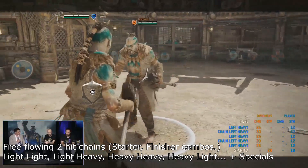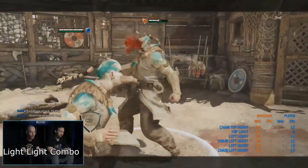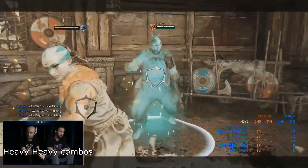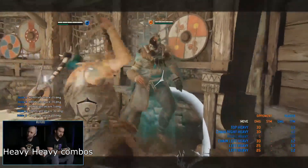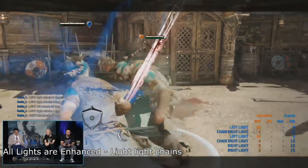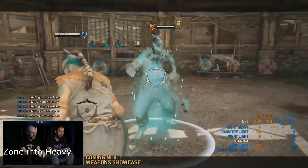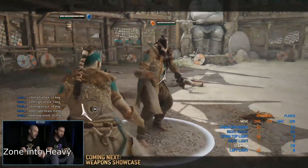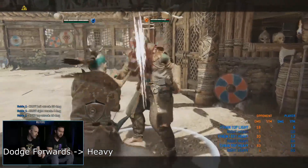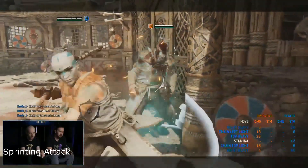To start it off, all of her attacks will be two-hit chains — a starter and a finisher. The first chain is light-light, which has an undodgeable property on the finisher. The second is heavy-heavy, which has an unblockable property on the finisher. She also has enhanced lights on all light attacks so you aren't interrupted by being blocked. Then we have the zone attack, which can be chained into either a heavy or a light — it is a chain starter. Then we have the dodge forward into heavy, which has hyper armor, or 'For Honor armor' as they're calling it now. And for the final basic kit, we have the sprinting attack.